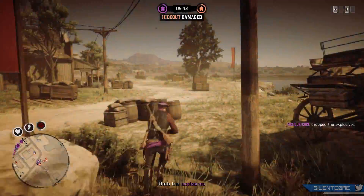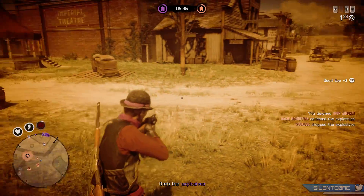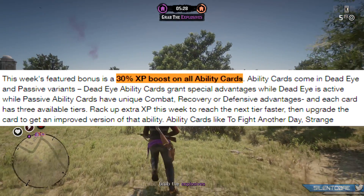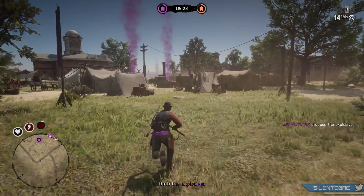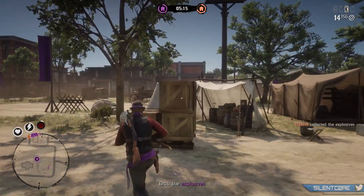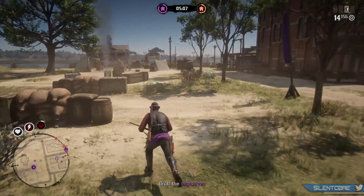Unfortunately there are no free items for logging in this week and the XP boost is also a little bit meh in my opinion. The boost gives you 30% more XP when leveling up ability cards, so it won't rank you up faster overall like last week — it only ranks up your ability cards faster. So if you've leveled an ability card to level 2 and want to reach level 3, you'll earn XP 30% faster. Most of my ability cards are already leveled up, but if you're not a big PvP player this could be a good chance to quickly upgrade a couple of your cards.